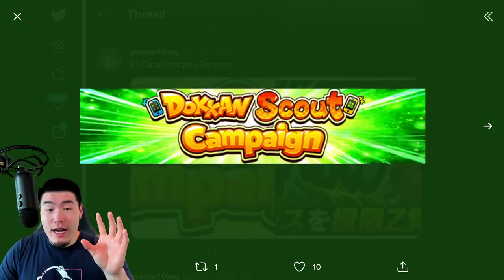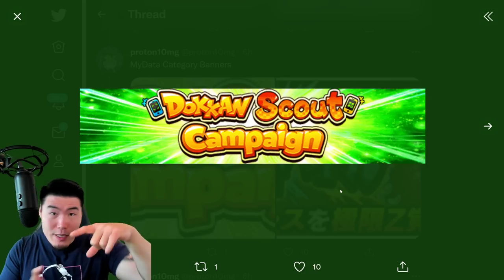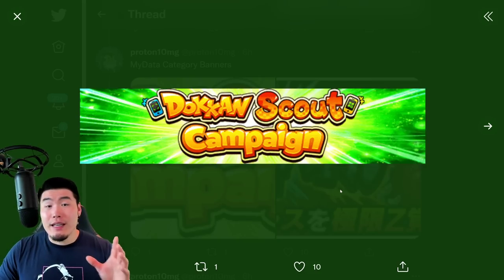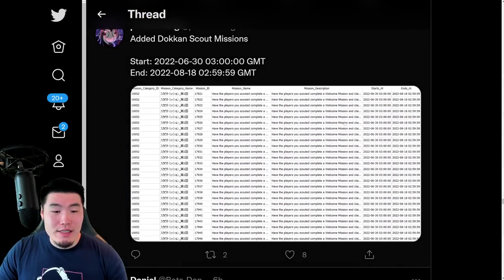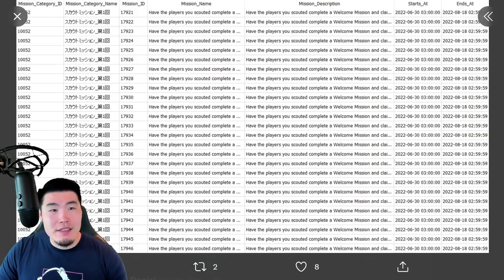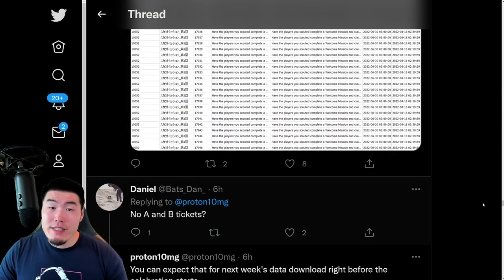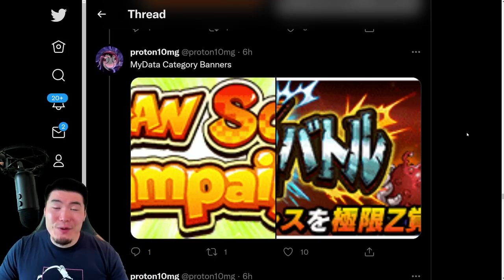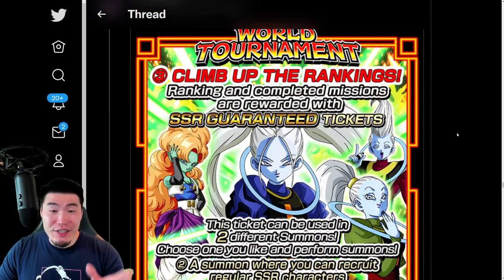Moving on to the My Data Category Banner — this is for the Dokkan Scout Campaign, which is starting later today. You can get your own special code to send to people, and if they use your code and complete missions, then you both get Dragonstones, which is pretty cool. We also have the My Data Banner for the Extreme Z Awakening Returnal and some Dokkan Scout missions. A user asked about A or B tickets — like I said, that is for a separate data download. Once we get closer to the release of the Dokkan Fest LRs, there will be A and B tickets. It's global, it's an anniversary — we're getting tickets for summoning on the banners as we always do.